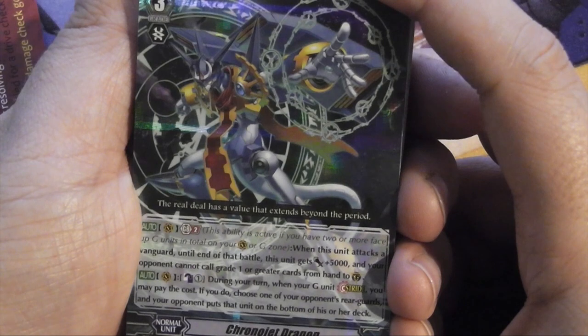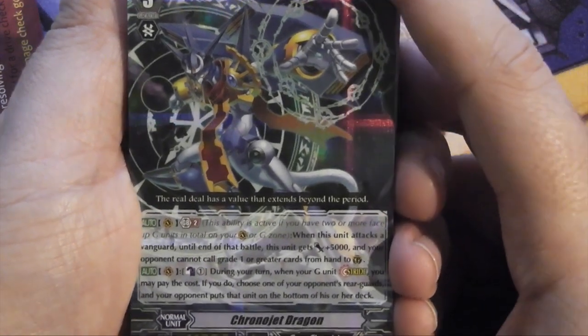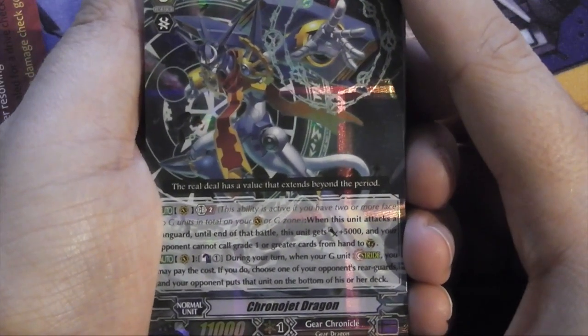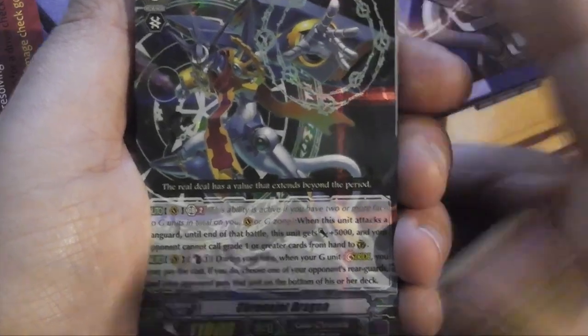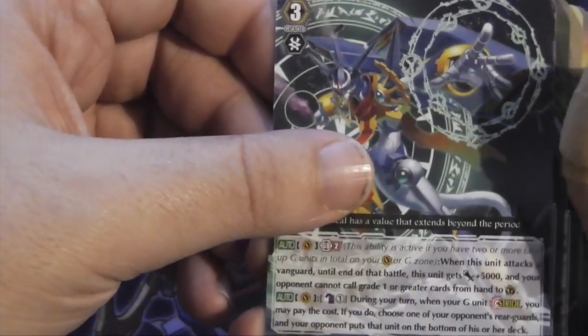And the second skill: during your turn when your G unit strides, you may pay the cost. If you do, choose one of your opponent's rear guards and your opponent puts that unit on the bottom of their deck. So yeah, it's quite a nice thing — it basically does what Gear Chronicle does, as you'd expect. He's the avatar card. You get one regular and one non-holo version.